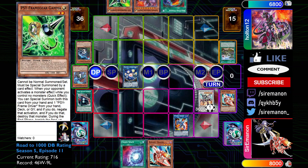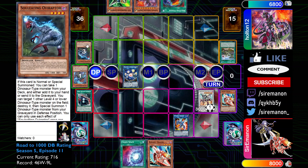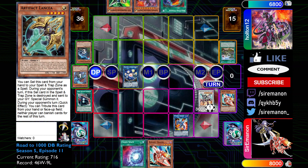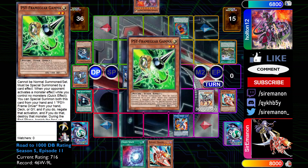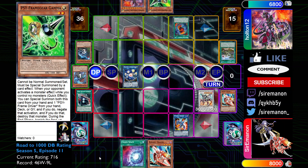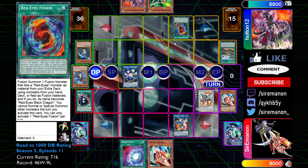He draws a copy of Gamma, and his only real play is Red Ice Fusion, so he fires that off. I'm going to chain the Savage. He's going to attempt to Gamma, but he can't Gamma under Red Ice Fusion — it's the same reasoning as duality and Gamma. So he just goes ahead and scoops there, and that is that.